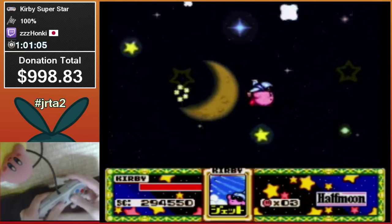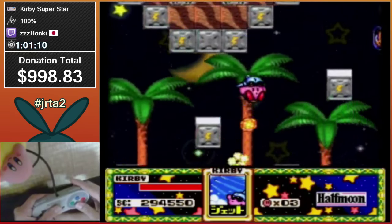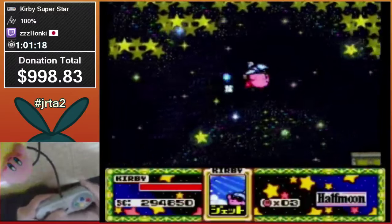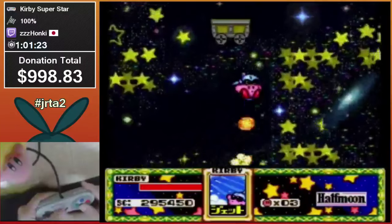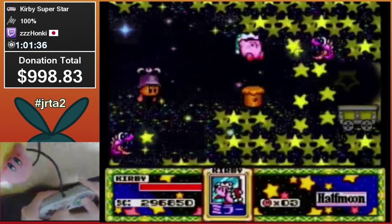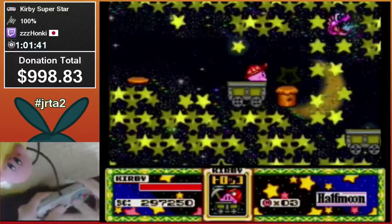Half Moon — super hard planet. People have different methods for this but basically you're counting the amount of jets and hoping you don't miss any to line that up perfectly. Pretty tough minecart area here. Just grab the last two powers on this planet. There's a tough mini-boss kill coming up.